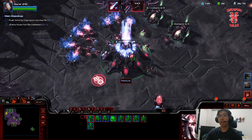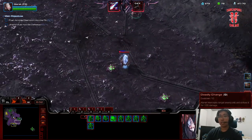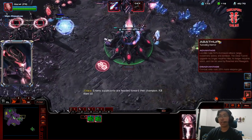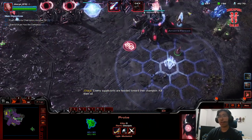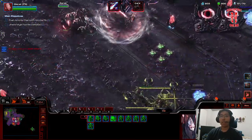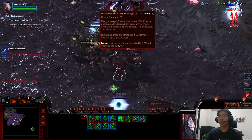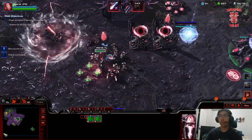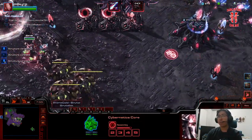I'd go back and put Chrono Boost back on the Nexus since I'm just probing up. There's a pylon needed. Enemy supplicants are headed toward their champion. On this map specifically I try to have one probe put down things along the Chain of Ascension road to Rex'Shar itself. What I find is that yes, you can go straight into robo, but I prefer to get a little more gateway units first. Once we're close to full saturation, I'll throw down the robo.